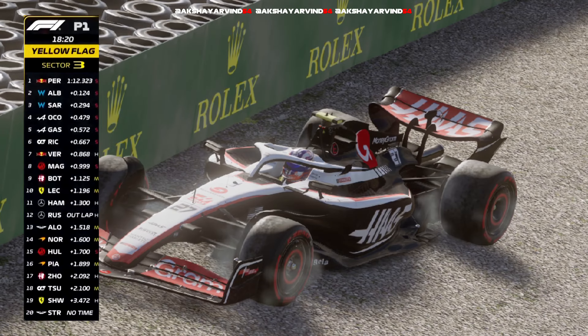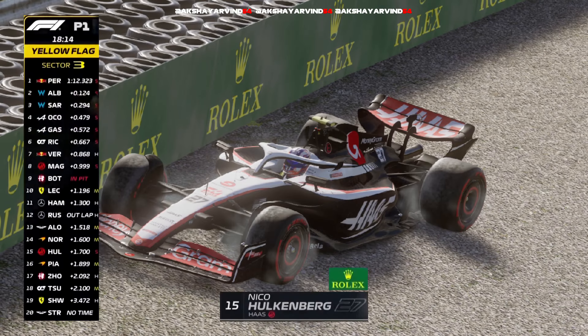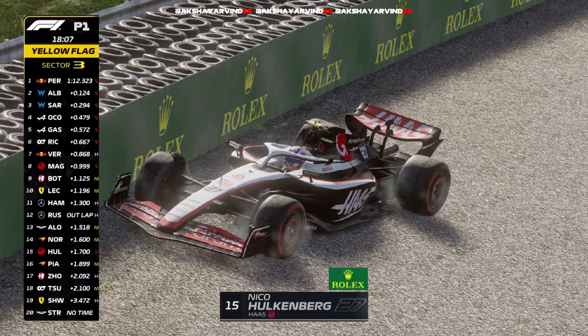We've got a yellow flag in sector three, and that's why Nico Hulkenberg's in the barriers. So where's this? Is this turn 13? He's down at 13 exit. He's come off at 13. So that's the massive banking, that's the big banked gravel trap.